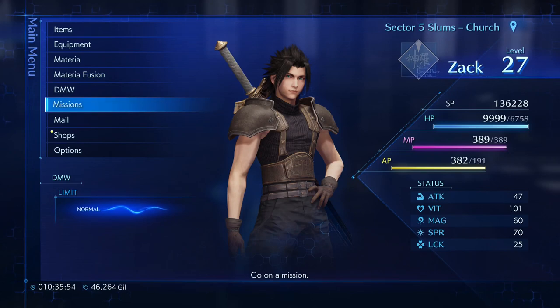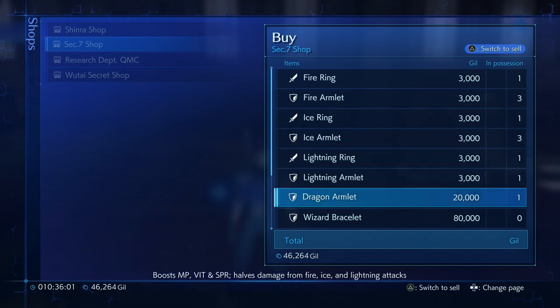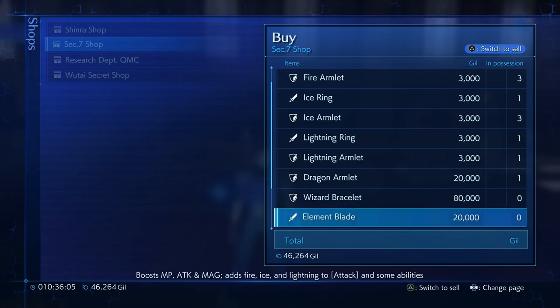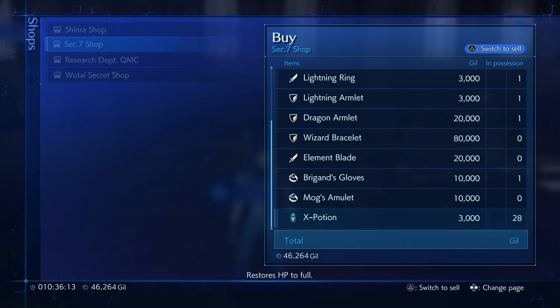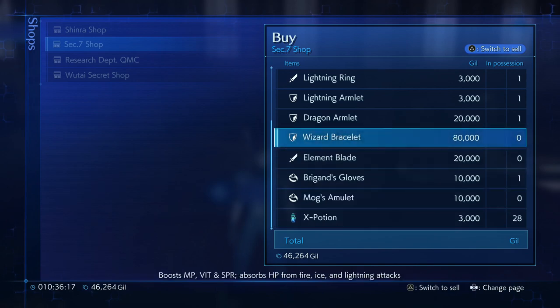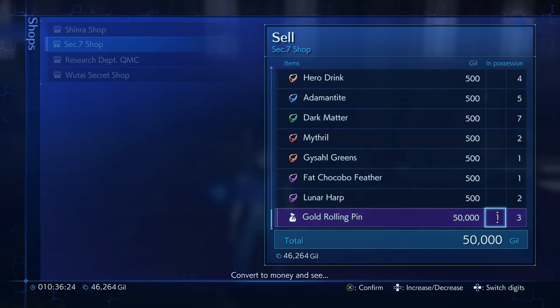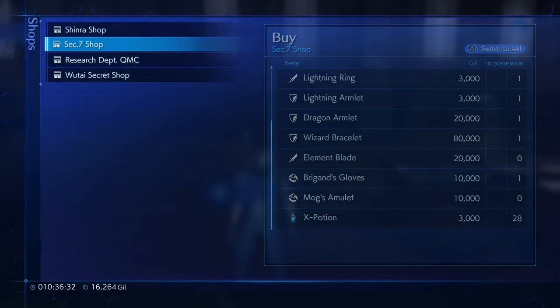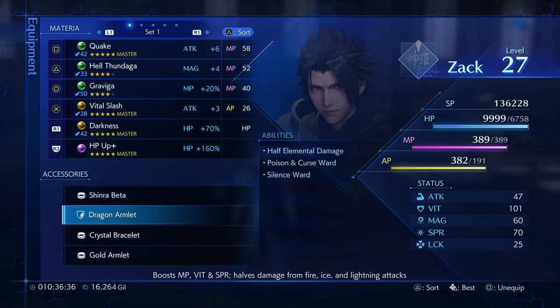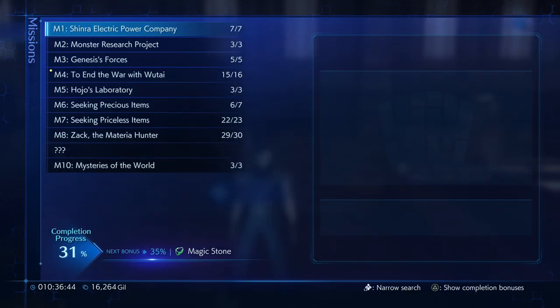Let's check out the Sector 7 shop and see how broken it is. So here we have the Wizard Bracelet. Now we've been using the Dragon Omelette for a grand total of about an hour in my game time, maybe 40 minutes. But the Wizard Bracelet — and we got an Element Blade which adds all elements to your attack — the Wizard Bracelet absorbs fire, ice, and lightning, as opposed to the Dragon Omelette, which just halves it. So all you have to do is sell one or two of the Gold Rolling Pins and buy it, and you have one of the most broken accessories in the game. Now we don't have to worry about elements anymore, and it also gives us more Spirit and MP on top of the bonuses we got from the Dragon Omelette.